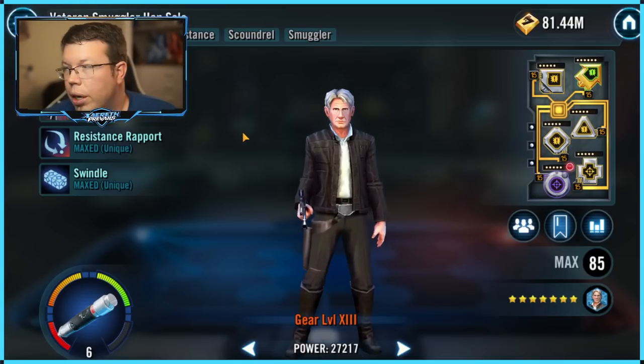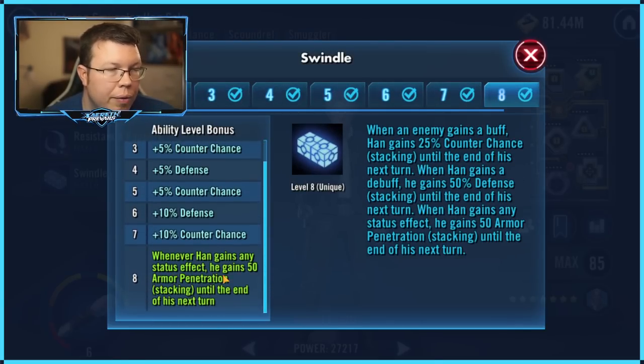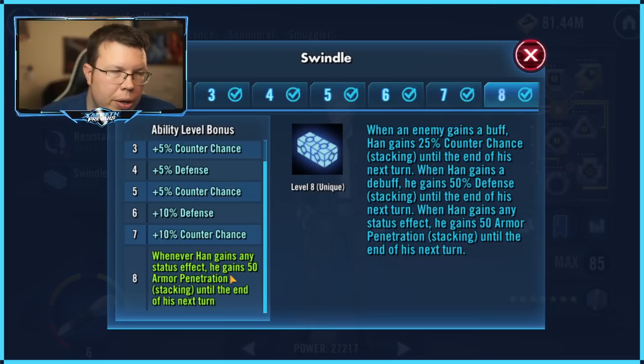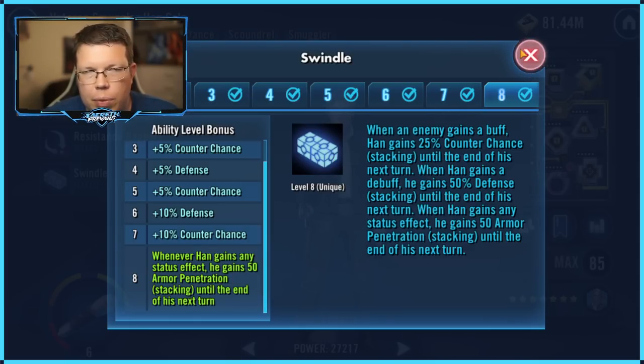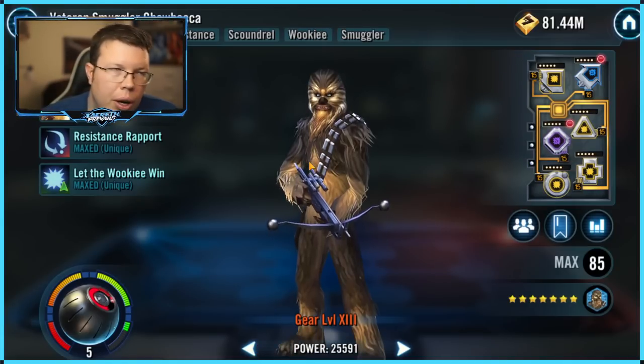Veteran Smuggler Han — he gains passive damage. Every time he gains a status effect — whether a buff or a debuff — he stacks damage. It doesn't really amount to much though. If you're gonna use him a lot, then I guess you could apply it. I obviously have it applied, but I have a lot of Zetas on this account, so I'm allowed.